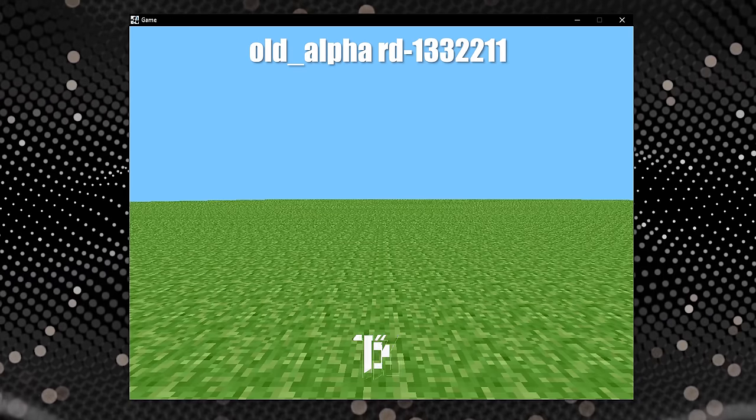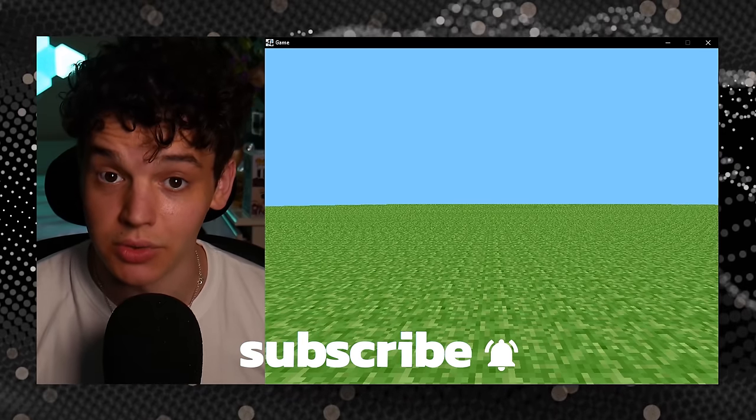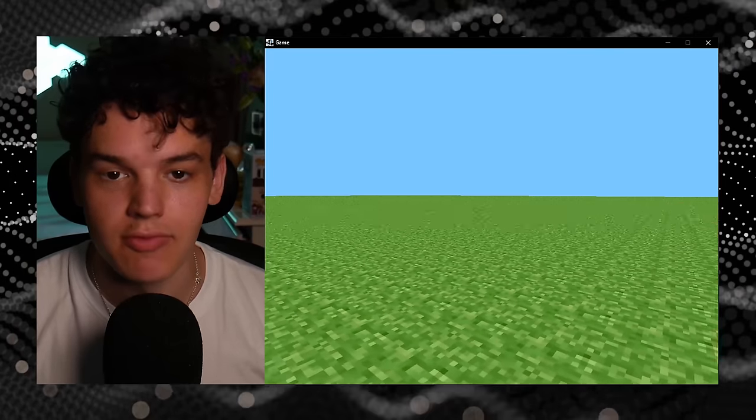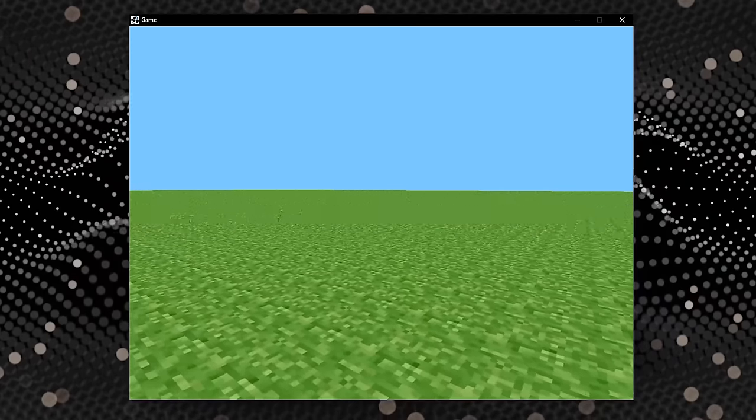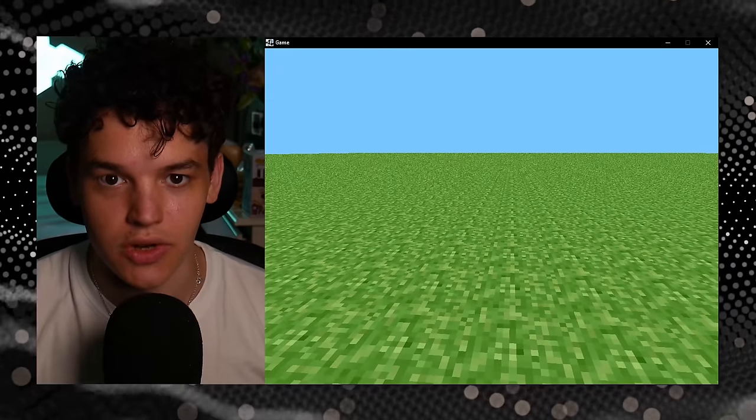This is the oldest version of Minecraft — well, to be specific, it's the oldest version that you can actually play in. This is what's known as pre-classic, or when it was called cave game. And as you can see, there's not really a lot to do here. It's a big barren wasteland. The only thing you have is the ability to place and destroy cobblestone blocks.